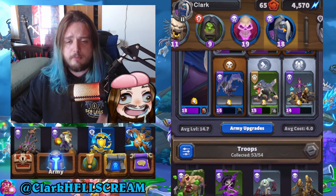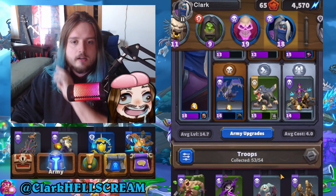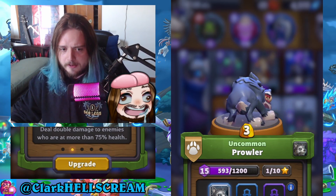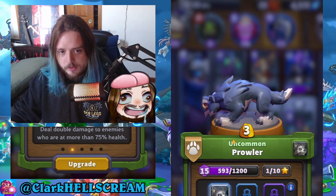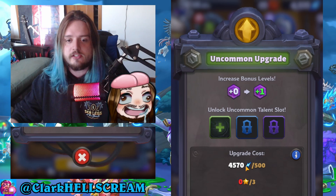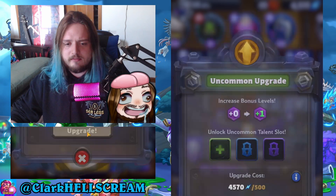Just because you're playing a Horde leader doesn't mean you can't run Alliance members — every single mini you unlock can be put into any leader's deck. Traits are essentially extra abilities. For example, the Prowler deals double damage to enemies who are at more than 75% health. You upgrade minis by gaining arc-like dust, which you get through dungeons, as well as stars. I wouldn't necessarily recommend buying stars immediately — try to unlock all the minis first.